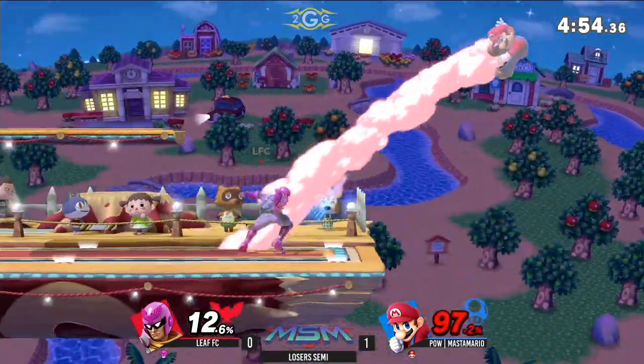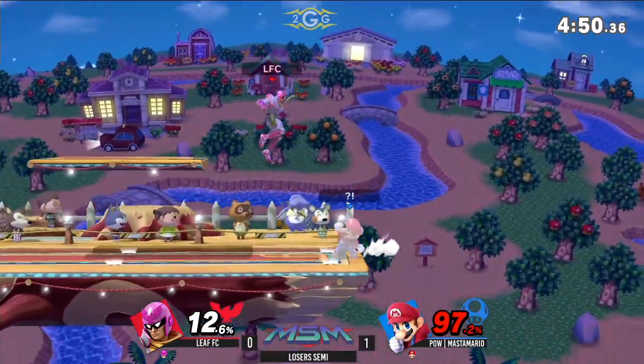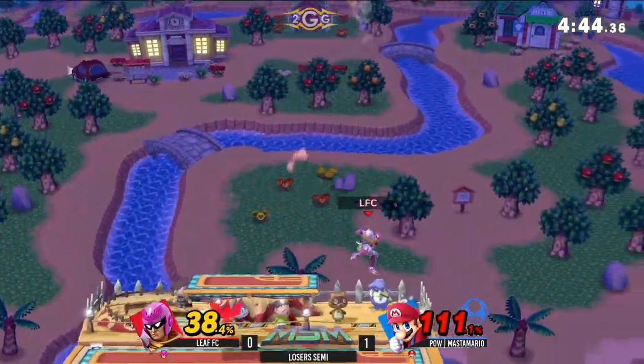That's going to cost him — the up smash coming out from Master Mario. He's sitting at 87% right now. He does have a game up, so he's not in dire straits. Landing him with the forward air just allows Leaf to get jabs really quickly. Fits the same as Smash 4 — he's got a frame 3 jab, it's really fast.